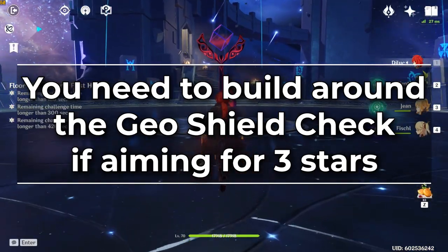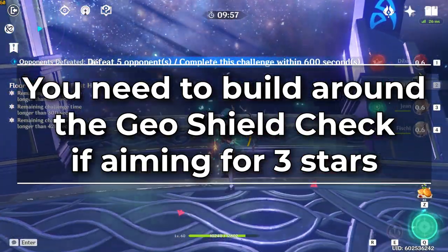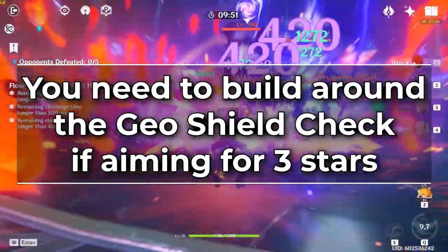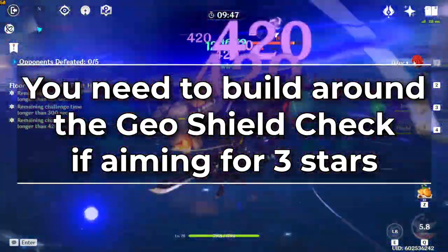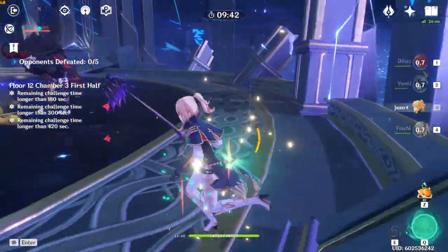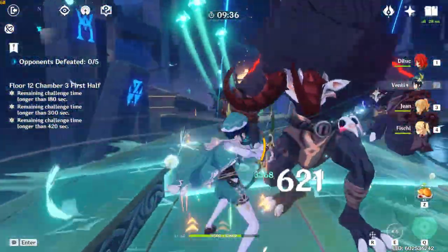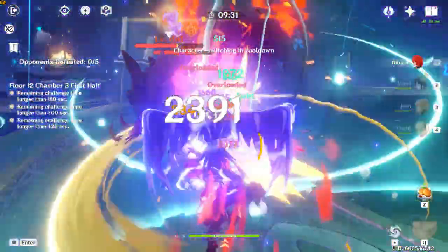The first thing to keep in mind is that you have to build around the Geo shield check. If you just bring a random Claymore unit or a Geo unit who can break the initial shields eventually, it's not really a big deal if you're not aiming to 3-star. You can still get 2 or 1 star fairly easily without bringing a specific counter for those shields. However, if you're trying to squeeze that sub-3-minute clear of both halves, you do need to build your comps around those shields.